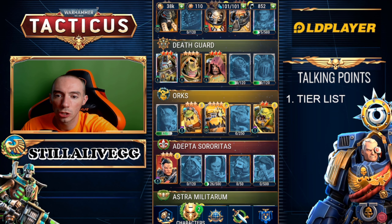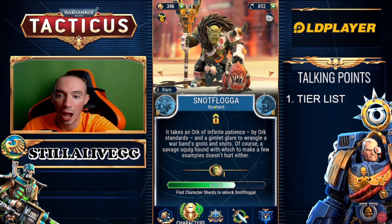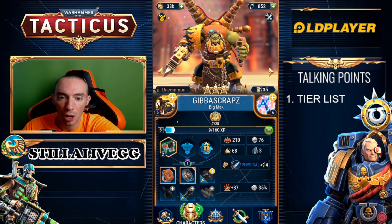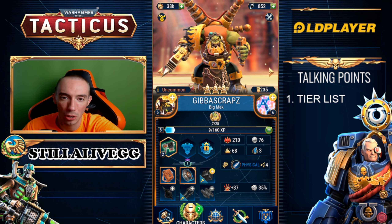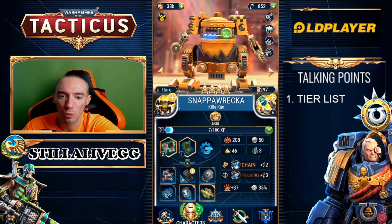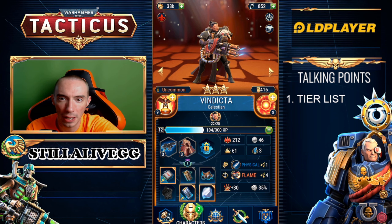Moving on to the Orcs — by far the best faction out of all of them, you can argue with me. First up: Snot Flogger — 100% A category, has the ability to spawn additional units. Anytime we have a spawner they are super strong. Next up: Gibba Scraps — another amazing hero because he can summon again, calls in a tank that does a bunch of damage immediately. The passive where all friendly units gain additional armor is okay. He's a summoner so 100% A category. Next: Snapper Raka — unfortunately B category, not the best not the worst. Finally Tank Smasher — B category.